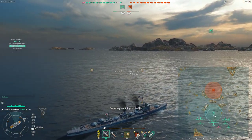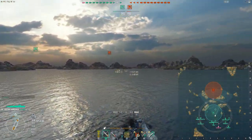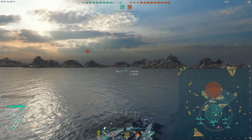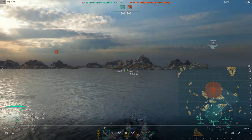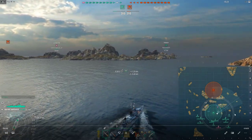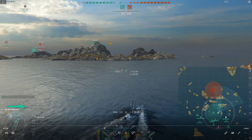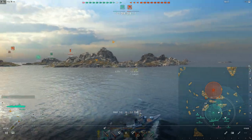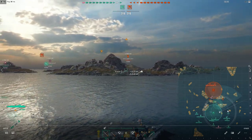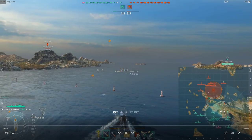We spawned center on the south. Typically any time you spawn center in a DD, you've got to decide what side of the map you're going to work from, and whether you're going outside or inside. Initially I am going to head to the east. There's a Z23, New Orleans, and Bismarck out here, and I think this side might need more support with the Z23 — it might be a little vulnerable to their destroyer.